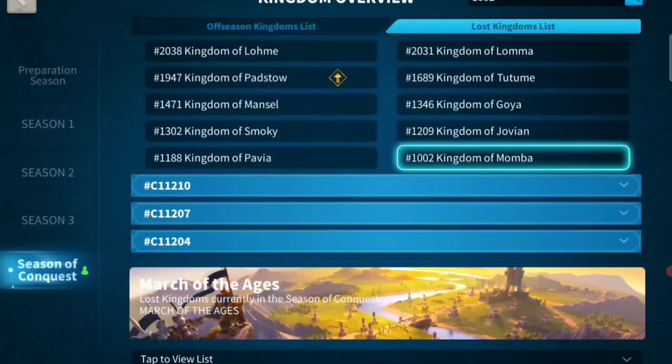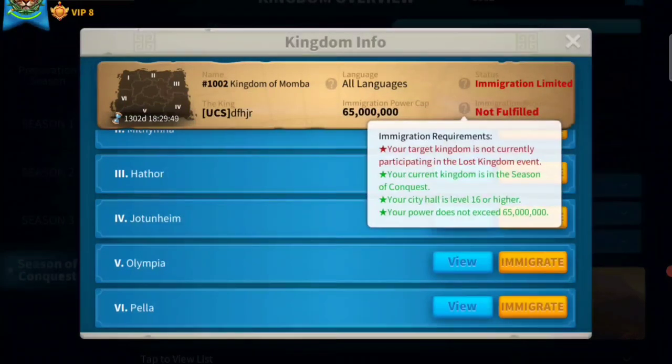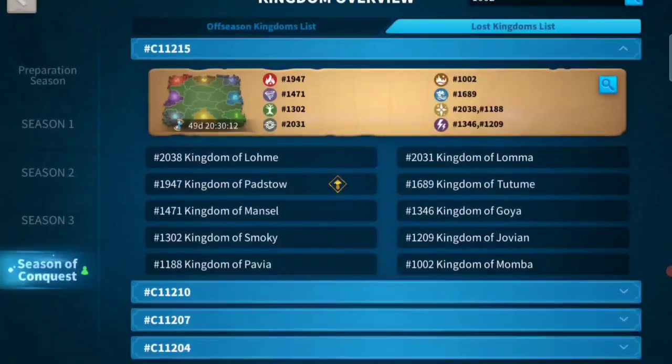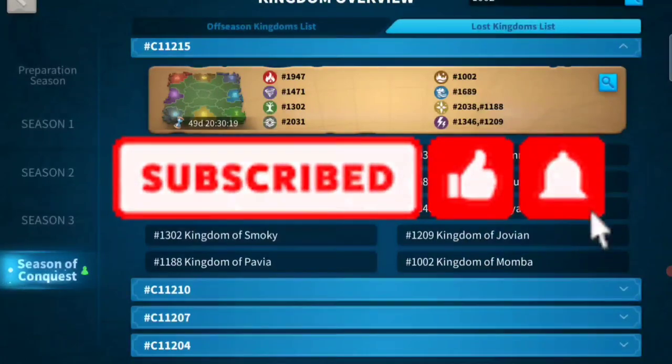We actually want to go to Kingdom 1002 so that we can get access to new events. But I can't migrate there right now. When trying to migrate, it'll tell you what conditions you need to meet. Generally, the kingdom has to not be in Lost Kingdom during off-season, and your power has to be lower than the immigration power cap. Sometimes if the kingdom is Imperium — like kingdom 1947 — you can't migrate unless you're below 35 million power. Also, you can only migrate to kingdoms in a lower or same KVK season; you can't go forward.